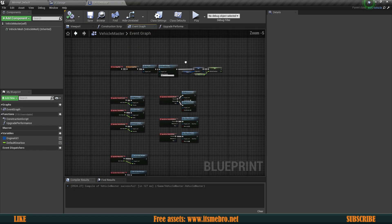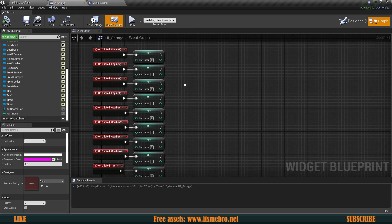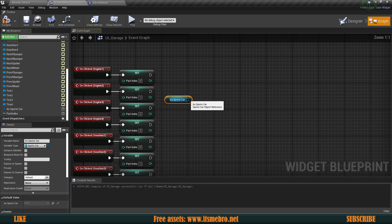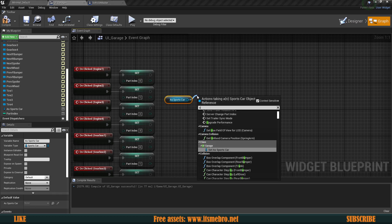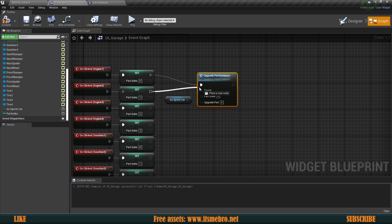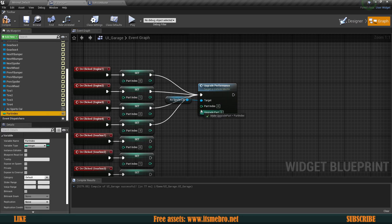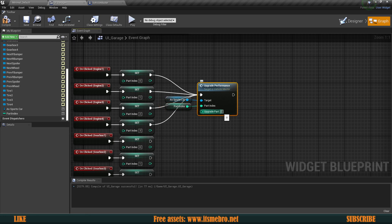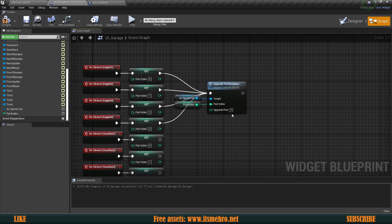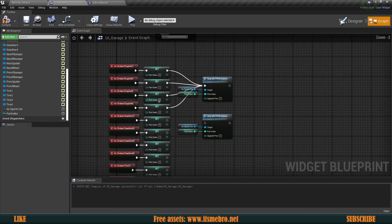If you are making this for a single player game, in your UI garage you can get your sports car and run the upgrade performance function. Connect the four engine buttons like this — for the part index use the part index variable, and the upgrade part is zero since engine is at zero. Do the same thing for the next four buttons for gearbox and the next four for tires, and it's going to work.